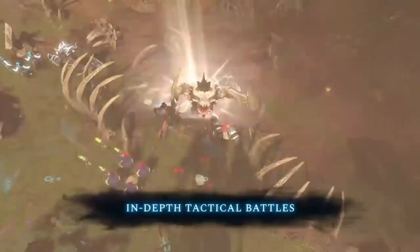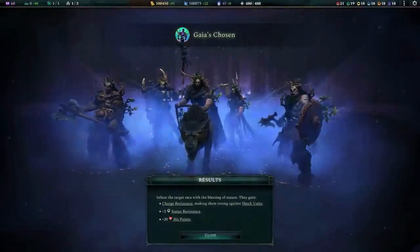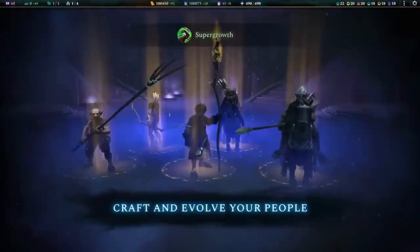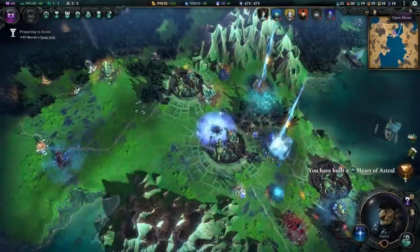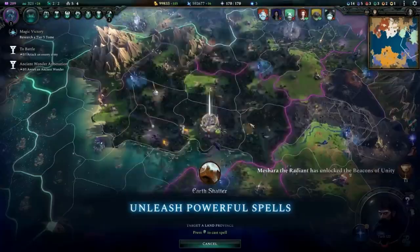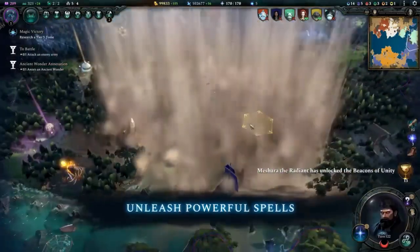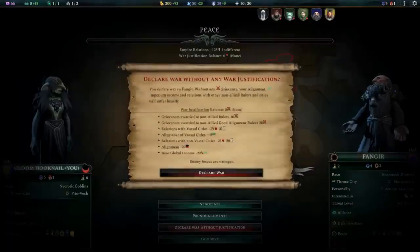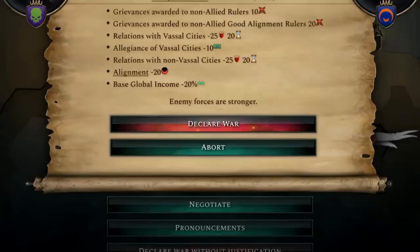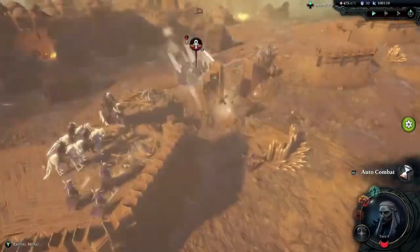Next, we have the expansion victory. This one is all about building your empire and controlling the map. You'll need to own a certain number of provinces, either directly or through vassals, and build three beacons of unity. Once you activate them, you'll have to defend them against all comers for 15 turns. It's a tough challenge, but the rewards are worth it. Just remember, the enemy AI will do everything in its power to stop you, so be ready for a fight.